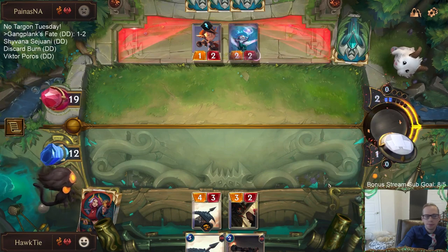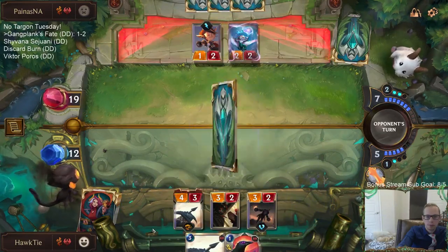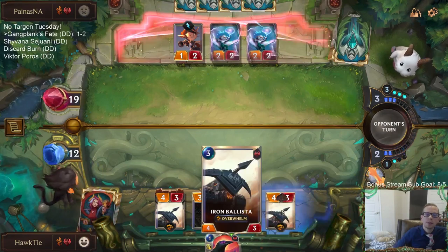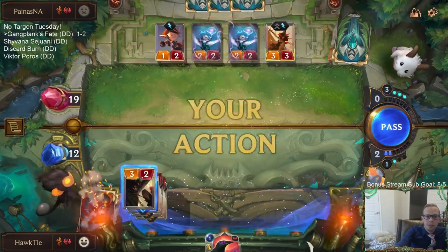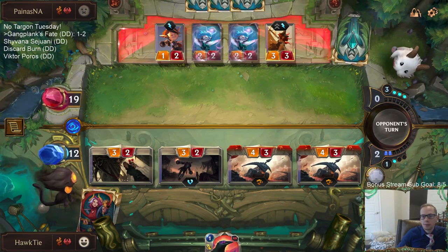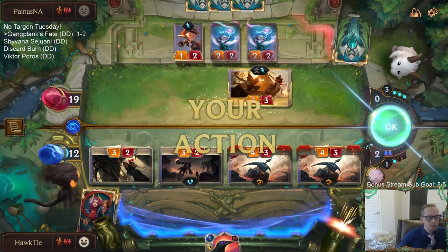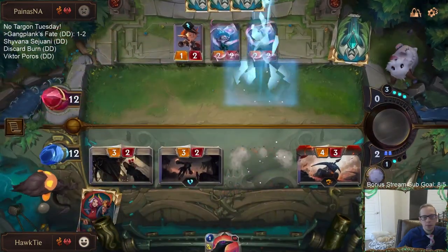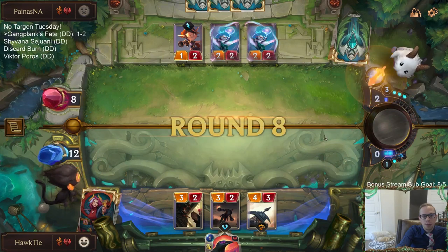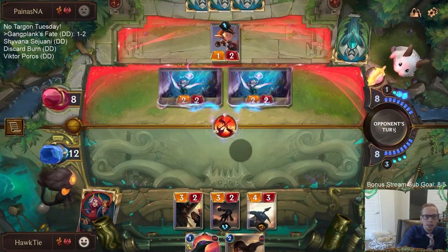I end up at 12. They have another Fervor and another Miss Fortune. Spray Fins and Twisted Fates would definitely be good draws for us - Ravenous Flock not so much. Right now we're going down to four with just what we have here, and if they just have another threat, that's just game.